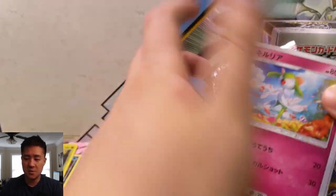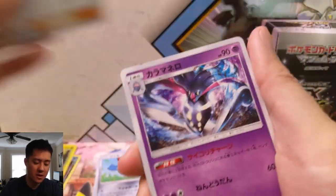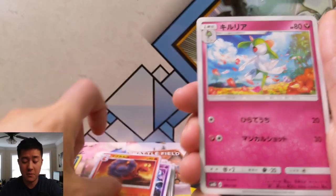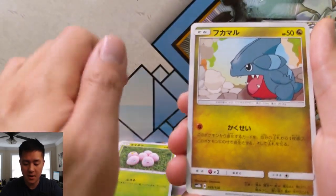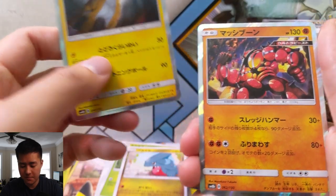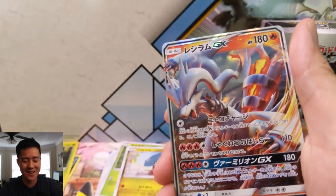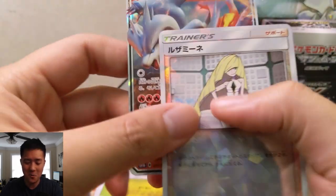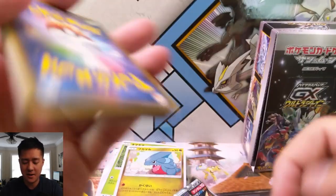There have been instances where we did get three SRs for these Japanese boxes, though it's very unlikely — we did it once on our channel. Pack six: Gible, Buzzwole — people disagree with me but I'm pretty sure these are cats — Reshiram. Whenever I see Reshiram now I get super excited. And oh — is that Cynthia full art? That would be awesome!